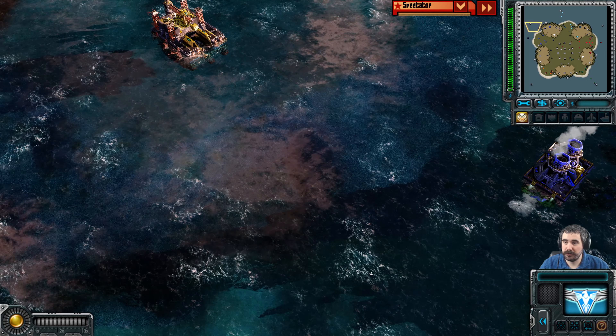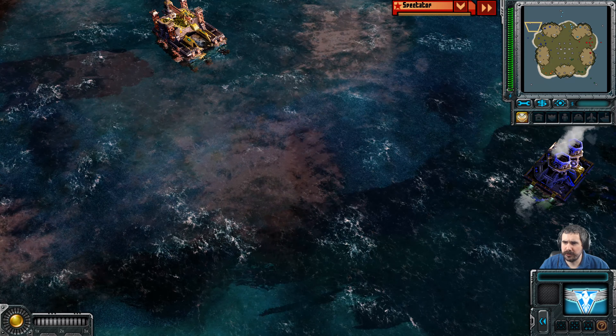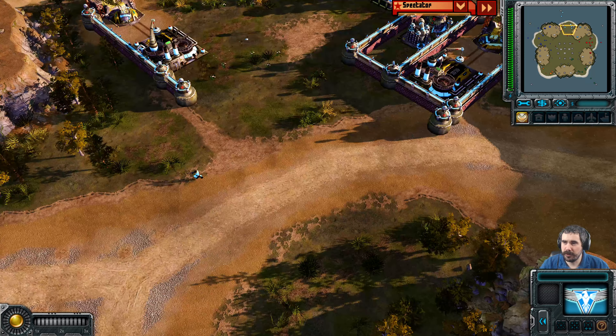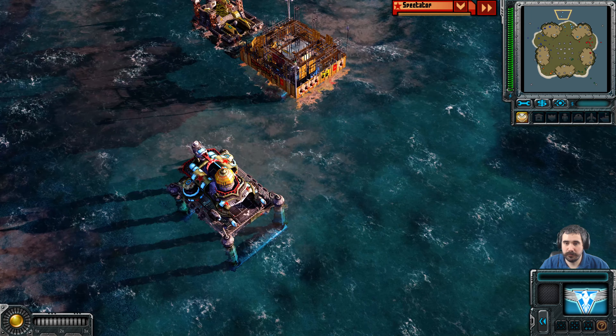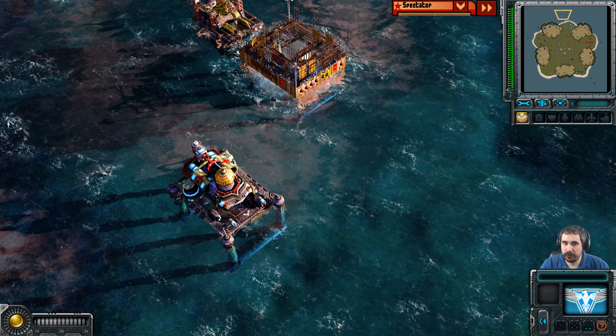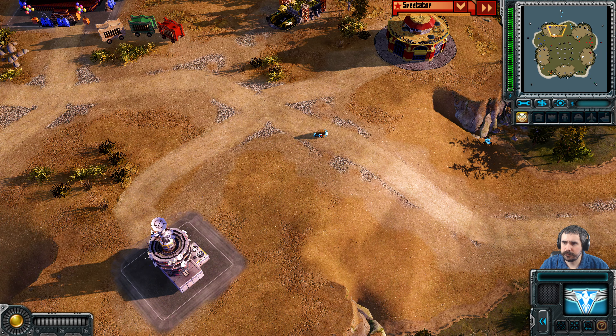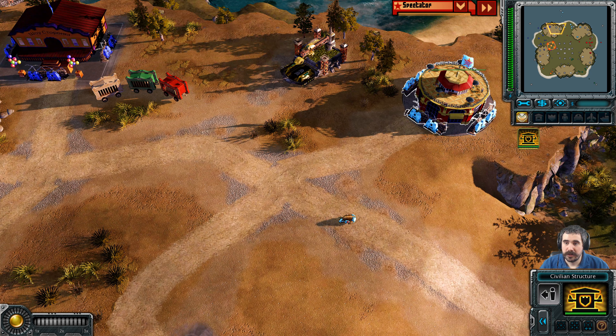Blue could try creeping out towards his refining location. So green's going for aggressive eco while the other players are going a bit more defensive. Cyan has also deployed another refinery up here — he's got a bear just trying to keep his area secure.